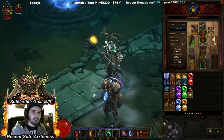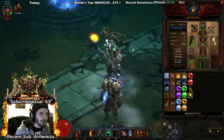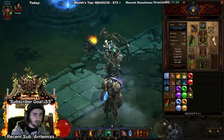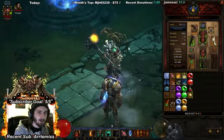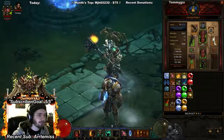The stats in general can be applied to almost every build. There might be a few changes — like one build might need a different amount of cooldown reduction, or you might be playing around with different elemental damage. For example, if you were playing leapquake you'd want earthquake damage on your shoulders and maybe your chest.